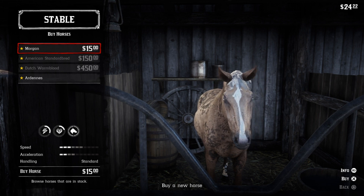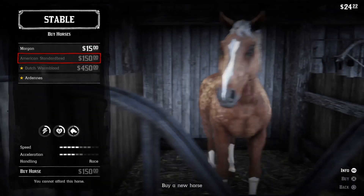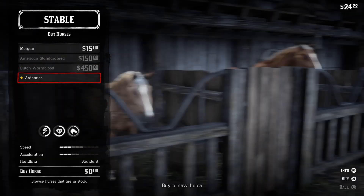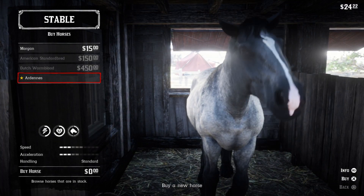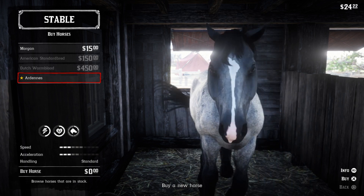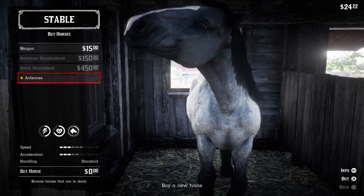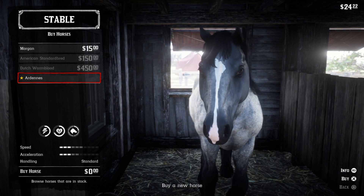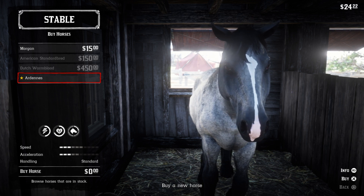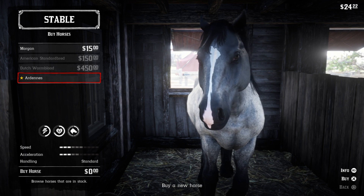There's a Morgan horse here, which isn't great, an American Standardbred, a Dutch Warmblood, and then our war horse — the Ardennes. It's a standard handling type, and once you select it you can go into it and see that the type of horse is listed as 'war.'